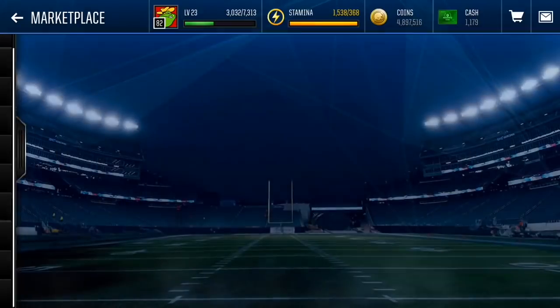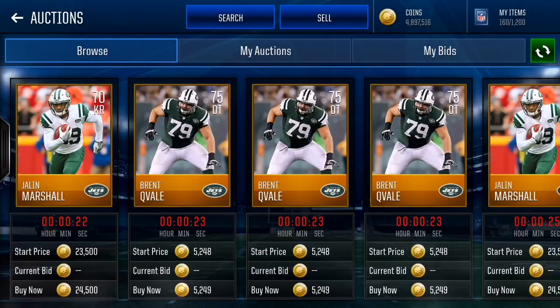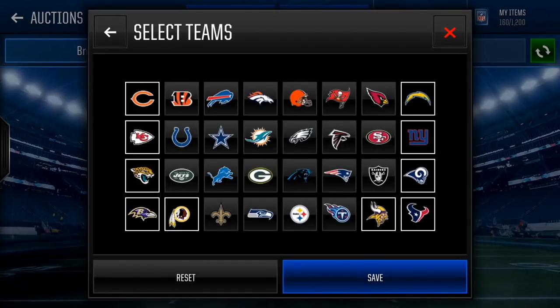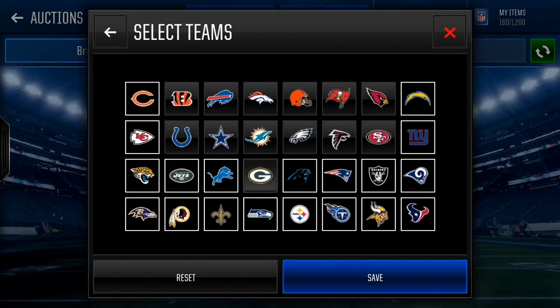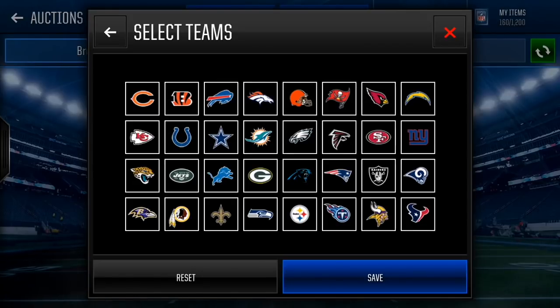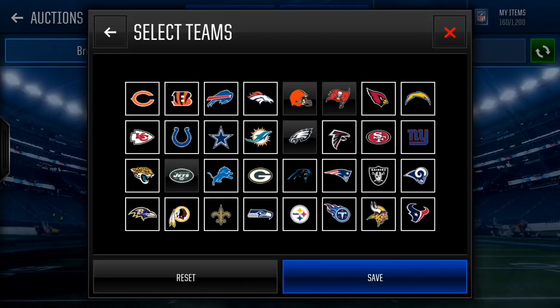I'm gonna show you guys the filter right now. Basically, all you guys wanna do is go to your auction house, go to search, and select all the teams. Teams is a really important filter. You wanna take out the Browns — they have trash players — take out the Bucks, take out the Eagles, take out the Jets, take out the Redskins, take out the Steelers, and take out the Vikings. That's the filter you wanna do.